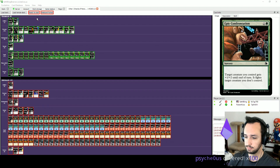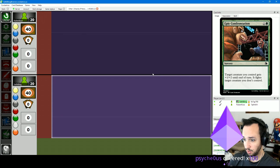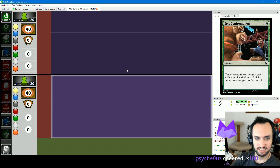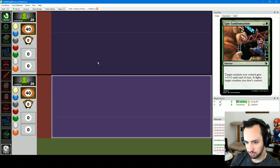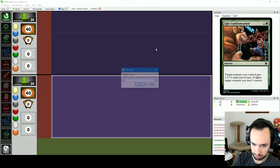Are you ready to start? I'm ready. Cool, here we go. Oh, thank you for the 100 bits, Psycheus. I am live-streaming this as we play. CTRL-I rolls a die. Oh my god, I won a die roll! This never happens. I don't know what to do — I'll play first.